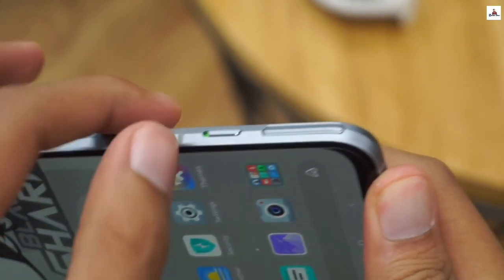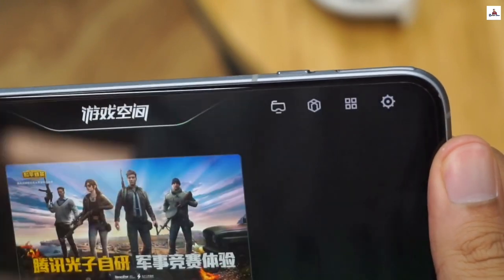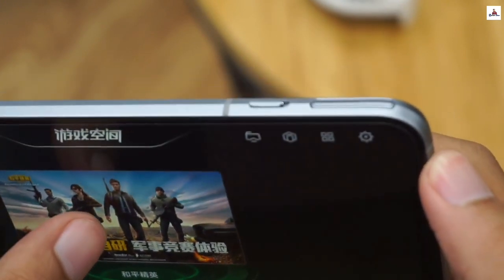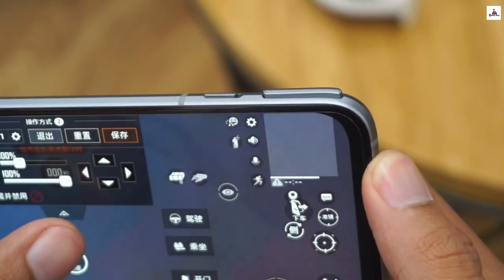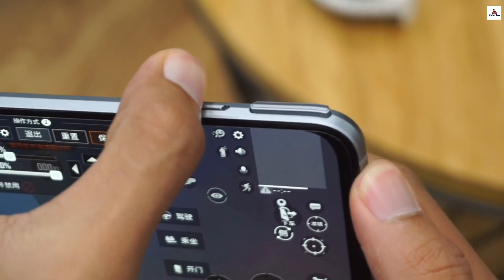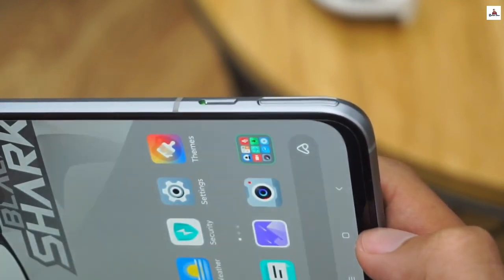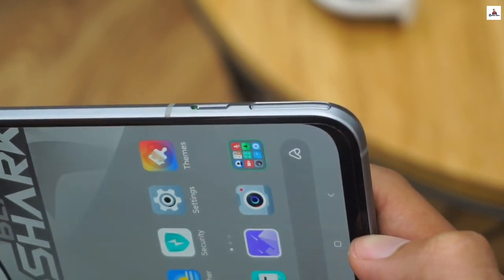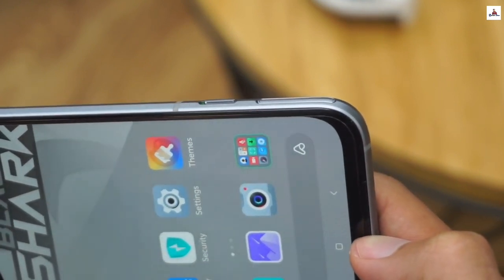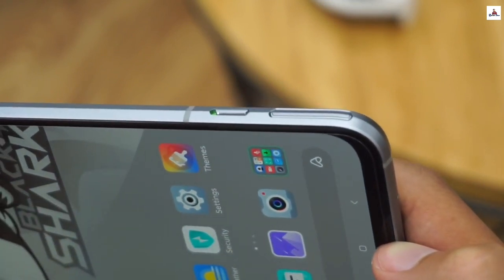The phone runs Android and is powered by the Qualcomm Snapdragon 865 chipset, specially designed for gaming. It features active physical buttons on the side, which can be used for gaming controls and customizable settings.